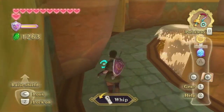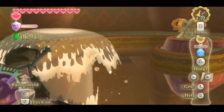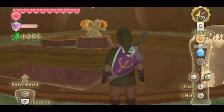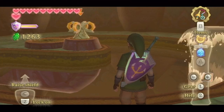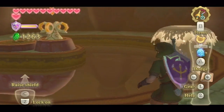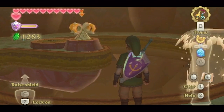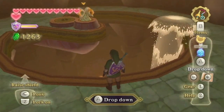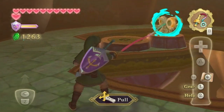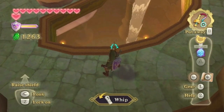With that, we're actually going to stop for today. I know we didn't get that far, but I wanted to at least get the whip because it will be very helpful. As an unwritten Zelda rule goes — if there's a new item found in a dungeon, that dungeon is based around using that item. So next time on the Legend of Zelda: Skyward Sword, we'll be using this whip to progress even further into the Ancient Cistern. Until we meet again, everyone — farewell for now.